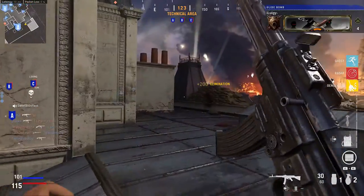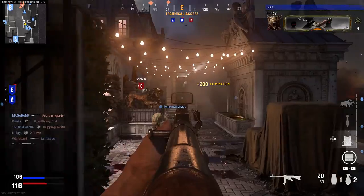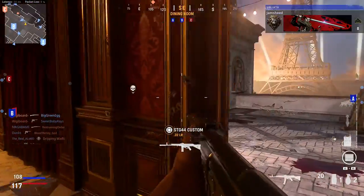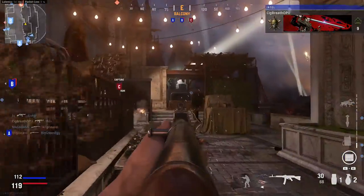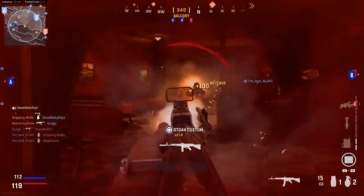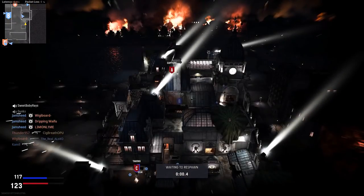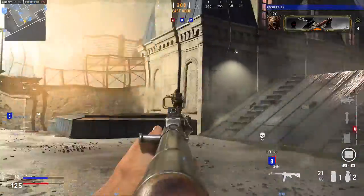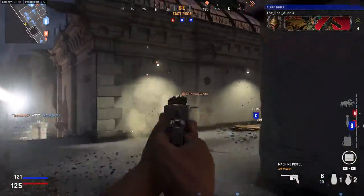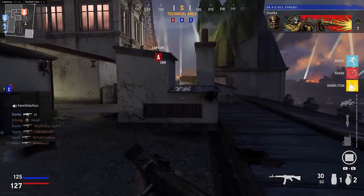Losing objective Baker. Losing objective Charlie. I'm pinned down! They're taking Charlie. Charlie is lost. Securing Charlie. Mark in hostile locations. They're taking Abel. I'm pinned! Losing objective Abel. Taking Charlie. Abel is lost. We hold Charlie. Losing objective Charlie.